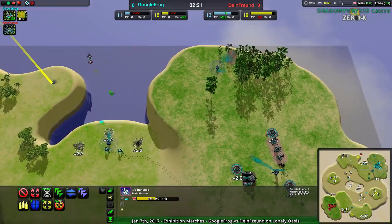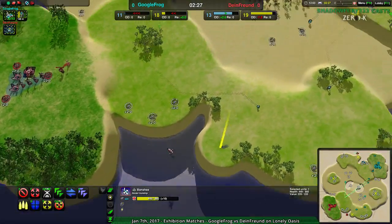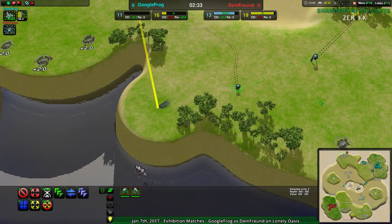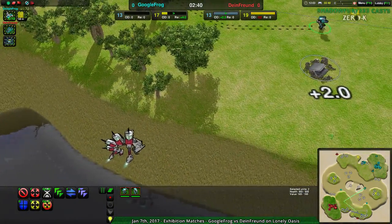There's always a razor — whenever air comes up, there's a razor, because that's the best thing you have. Dime Friend is playing this pretty smart though, just making sure they're expanding. However, they are getting harassed. Google Frog is aware that Dime Friend is using the banshee setup as cover for expansion and doesn't want to allow it.